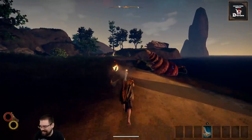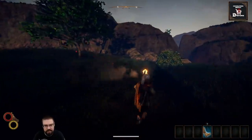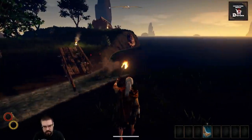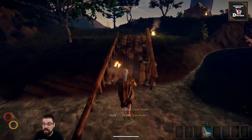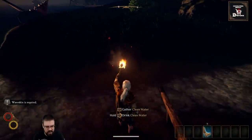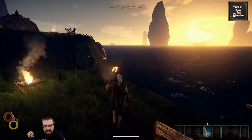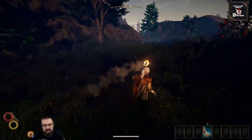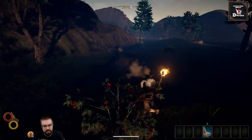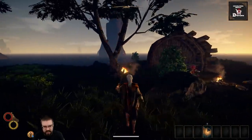That's my map, apparently. Nice. What happened to Sekiro? Nothing — I just really wanted to play this game and it just came out. We will continue Sekiro soon. Ooh — drink clean water, water skin is required to gather. I'm liking these shell things, those look pretty fly. What's my unarmed attack? It's like a little front kick.